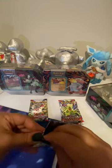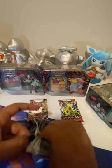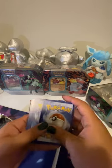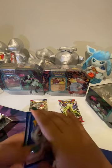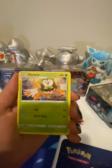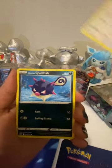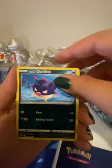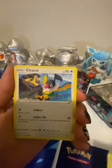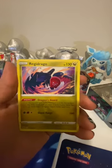We'll go ahead and open up Astral Radiance next. Alright, same thing — four to the front. Energy card, Dark Tricks, Drifblim, Ursaluna, Hisuian Qwilfish, Scyther, Togetic, Comfey, Chatot, spicy seasoned curry, and Regidrago.